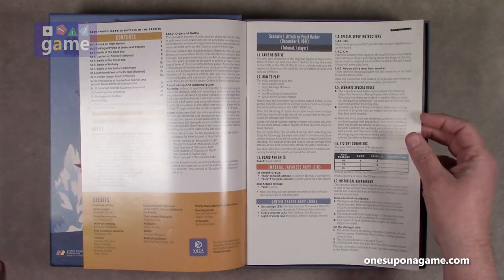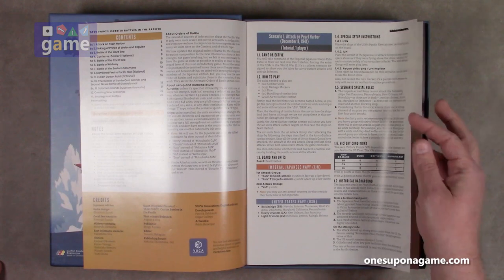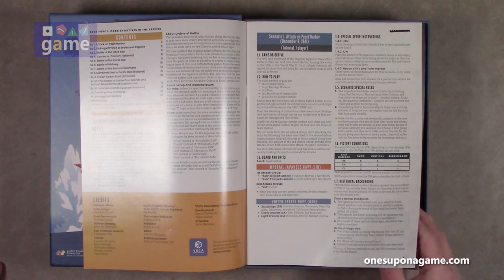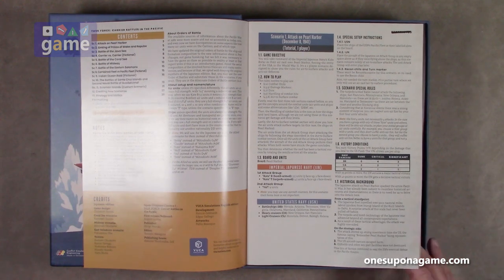Let's look at all of them. We have Attack on Pearl Harbor, The Sinking of Prince of Wales and the Repulse, The Battle of the Java Sea, a fictional carrier versus carrier battle, the Battle of the Coral Sea, Battle of Midway, Battle of Eastern Solomons, Combined Fleet versus Pacific Fleet — fictional — and the Indian Ocean Raid, also fictional. Finally the Battles of Santa Cruz Islands and the Second Naval Battle of Guadalcanal. There's also a bonus 11th scenario — a custom scenario for the Solomon Islands — plus a section on creating new scenarios and strategy and tactics.